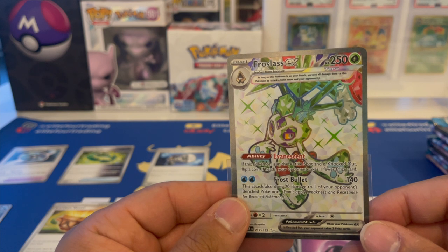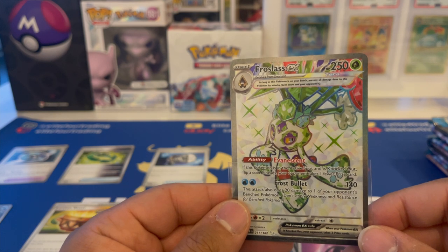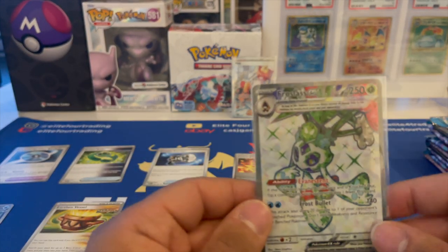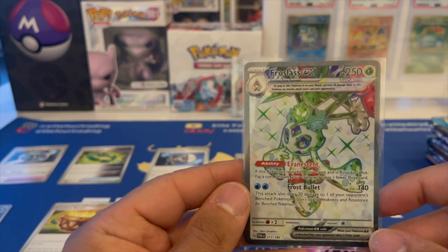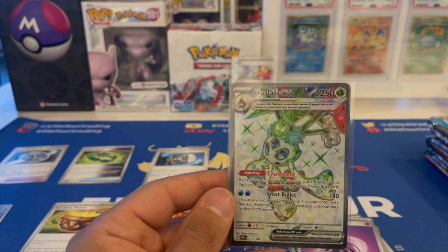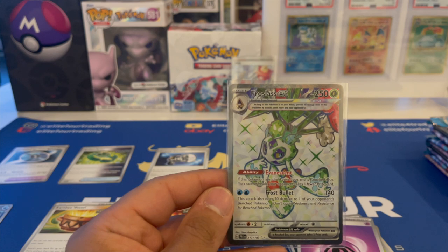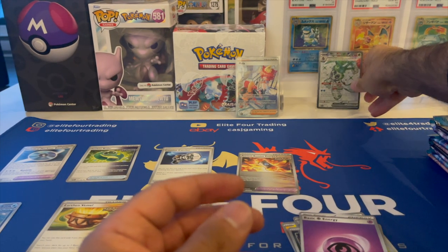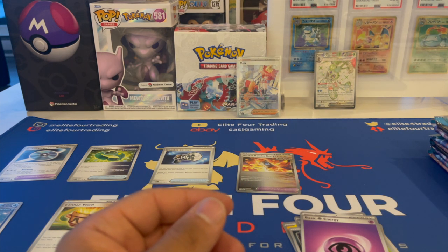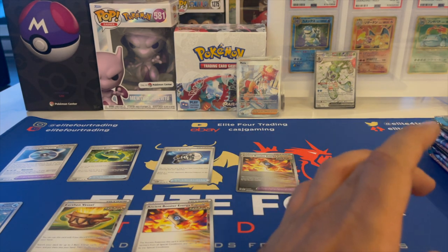I actually have no idea what Froslass does. Evanescent: if this Pokémon is in the active spot and is knocked out, flip a coin — if heads, the opponent takes one fewer prize card. Frost Bullet: this attack does 20 damage to one of your opponent's benched Pokémon. For two water, 140. Not enough to single-kill a Charizard, but it would be enough to kill a Roaring Moon if they don't have the capsule on it. Defiance Band could be something you play in a water deck, maybe not.